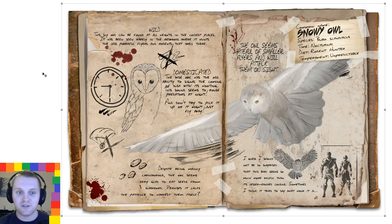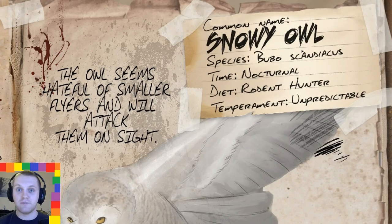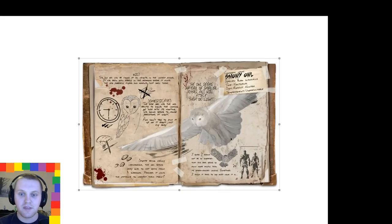Really glad you've tuned in today. I'm just going to talk through the dossier and the idea behind it. The snowy owl, bubo scandiacus — it's nocturnal, obviously, because it's an owl. It's a rodent hunter, so my thought process is that it hunts smaller animals. Temperament: unpredictable. As an example, the owl seems hateful of smaller flyers and will attack them on sight. I thought I'd give it a little personality if it was only aggressive to certain dinos — like dimorphodons, lystrosaurus, or even a theomia.